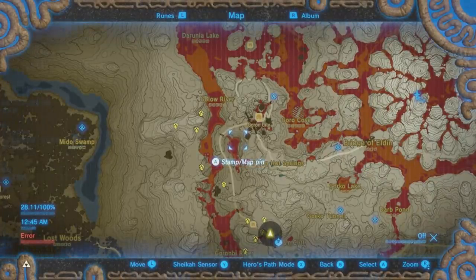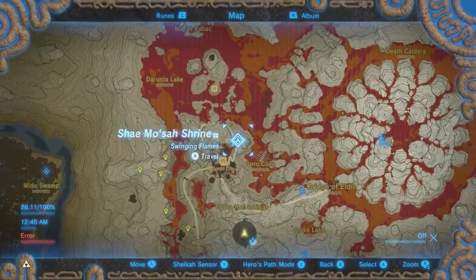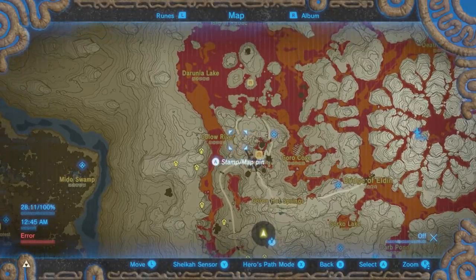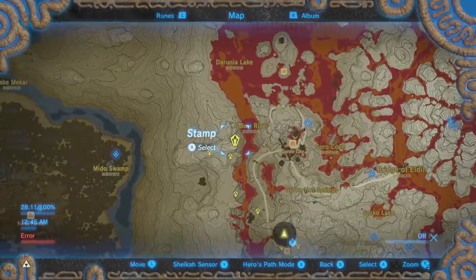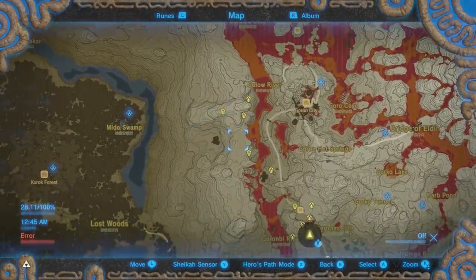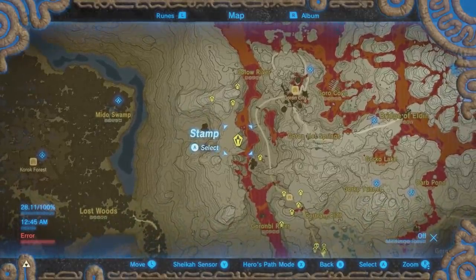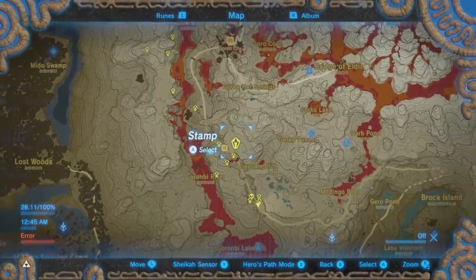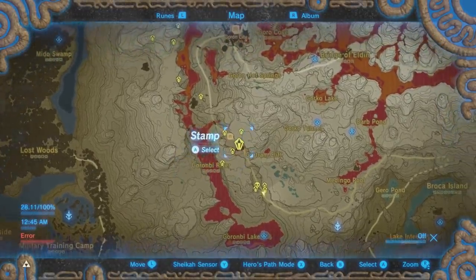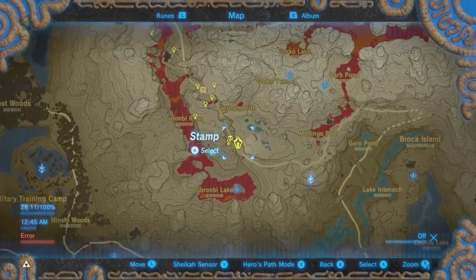If you're looking for a great mining route, jump over to Goron City — feel free to pause the video any time to take a look at the icons I've placed on the map. Jump over the lava river to your left and then just make your way down, picking up the mining nodes as indicated. Also get ready for a fun Igneo Talus fight at the bottom, along with some extra mining nodes around just to top it off.